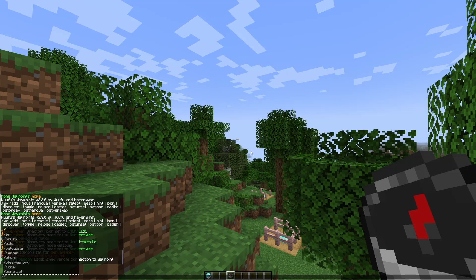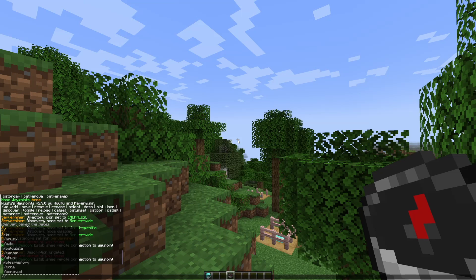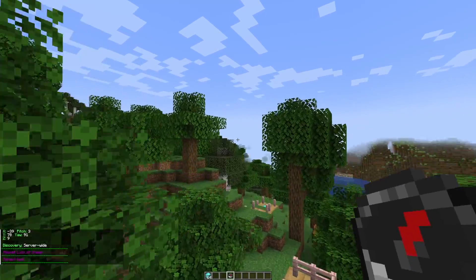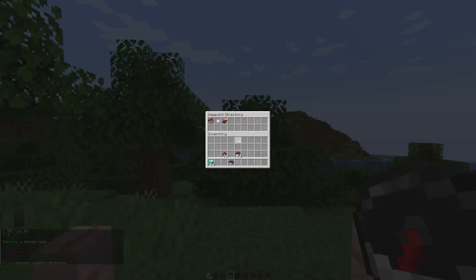We can also set a description with 'wp description' — for example 'this is a test'. A very handy command is 'wp select' and then the waypoint name, for example 'forest'. That will change the one we are currently editing to forest, and now we'll be able to edit anything about that one.